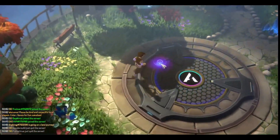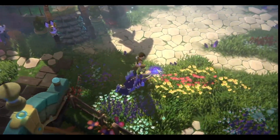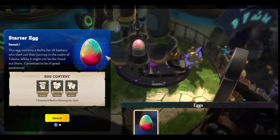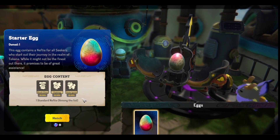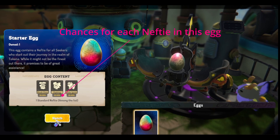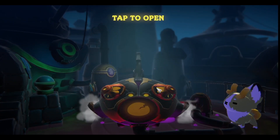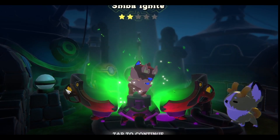Now the first thing you're going to need to do is hatch your starter egg. To hatch your first starter egg, you just need to go to the in-game incubator, which you can see is located here. To hatch your starter egg, just click on the incubator, then the egg you want to hatch — as you can see, we only have one egg, so that's the only one we can click on. You can also see we have a 33% chance to get either one of these three nefties on screen. So we're going to go ahead and hatch our first starter egg.